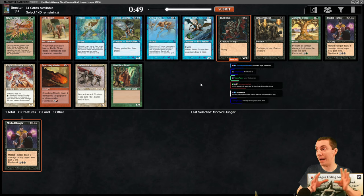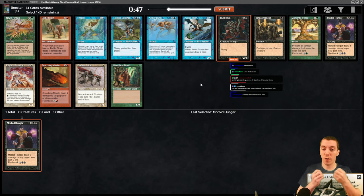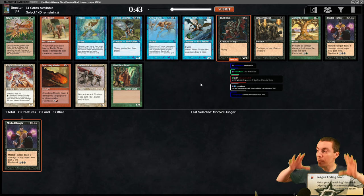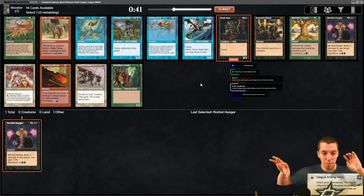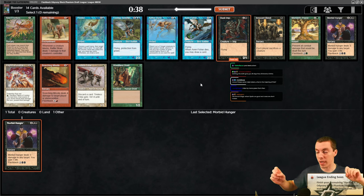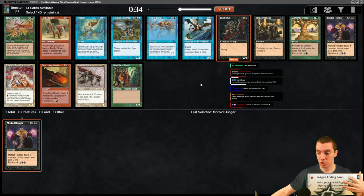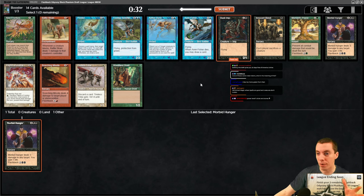Important thing to note: the colors are imbalanced across three sets. The first set is a normal set, the second - Torment - is all about black, so more black, red, and blue cards and less green and white. The last pack, Judgment, is very very green/white focused with very few black cards. It's kind of a weird up and down.